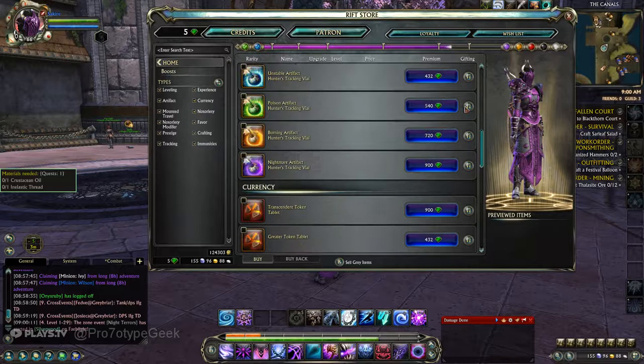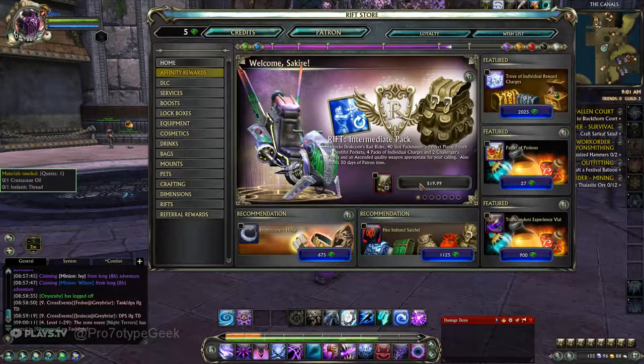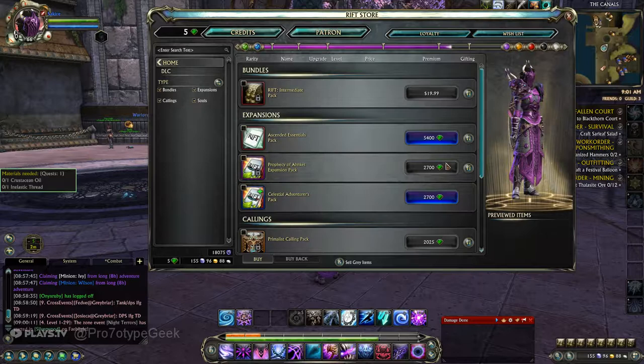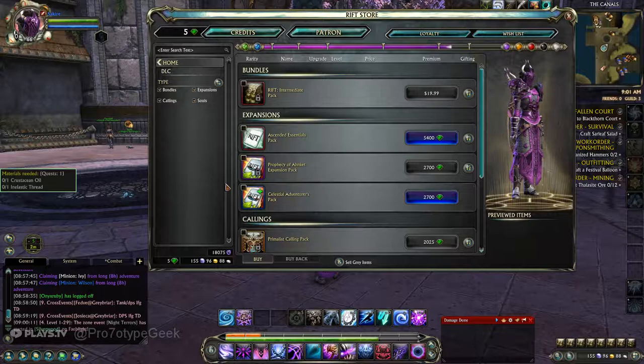You can buy REX for 10 bucks and get 1,250 credits, then sell it. With credits, everything in the store costs credits. Very rarely you can buy cash items directly, but that's the only one I'm aware of outside of DLC. Maybe you just buy DLC off Steam or the Glyph Launcher.